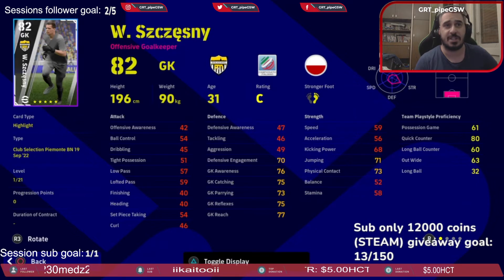Offensive goalkeeper Chesney — he has 75 starting reflexes, and everything below 80 is terrible for starting reflexes. Chesney is your last resort if you don't have any good goalkeepers. I've played against Chesney in a couple of matches — he can save miraculously, but he's not great. He's not in your top 10 goalkeepers.